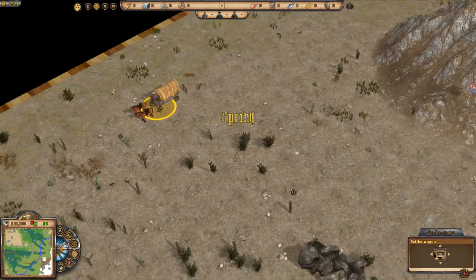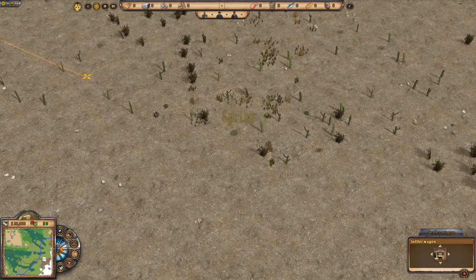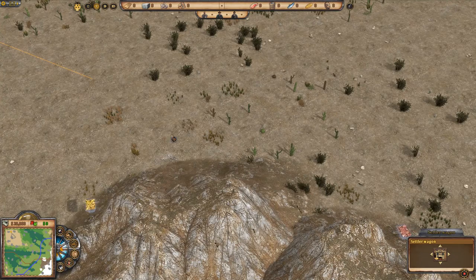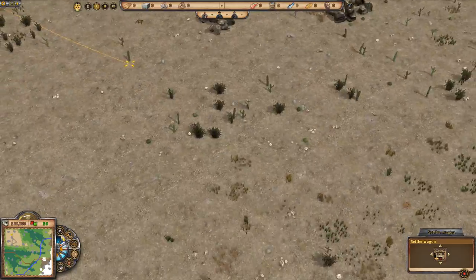We start off with a settler wagon and I'm going to set him off moving in this direction because the first thing we need to do is pick a site for our first town. You can have multiple towns on the map and trade resources between them, so you can have towns dedicated to different things — a fishing village, a mining village, a farming colony.